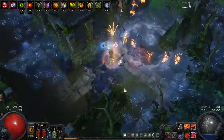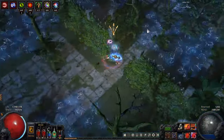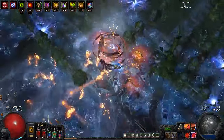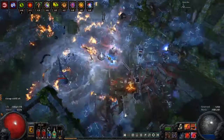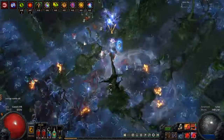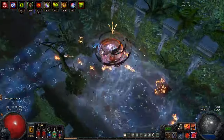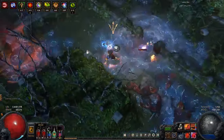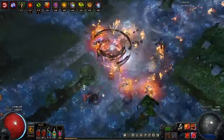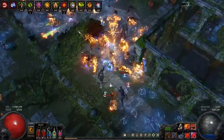This build is a little bit laggy because of all the burn proliferation and also my internet connection is not the best. We are trying to pop the Worm Flask as often as possible, and the way we do that is by being a Pathfinder, of course — but not only that, we are also using the Overflowing Chalice. We get a bunch of crits, which procs our Vortex, and that refills our flasks because of Pathfinder. With the Overflowing Chalice, our flask charge return is doubled.